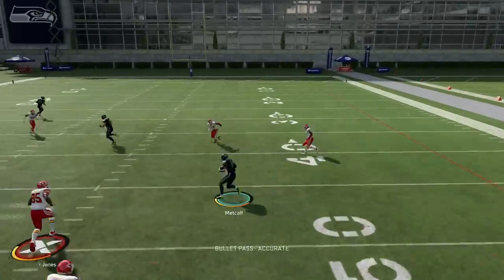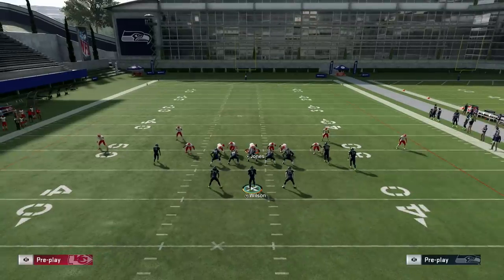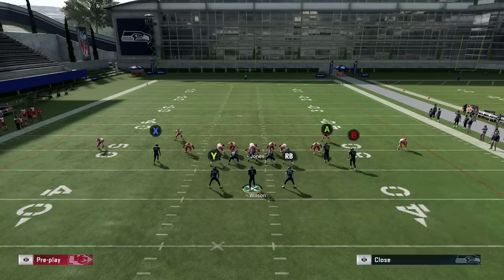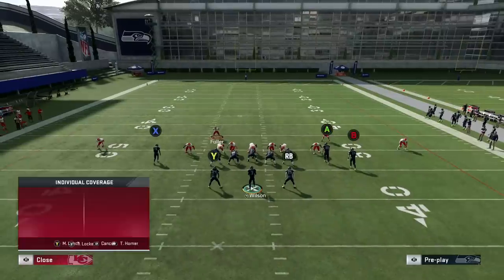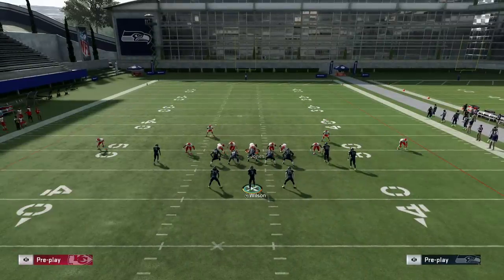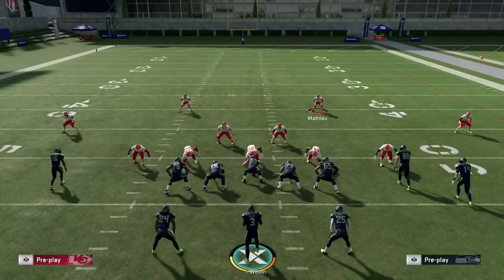Another way to attack an all-out blitz: put all receivers on streaks — X, A, RB, Y — and put B on an out route. Identify which side the user is on. If the user's going to follow the X route because he's scared of getting burned on a streak, throw opposite. All out blitz, identify the user — if he's on the right throw left, if he's on the left throw right. But the strong H wing stretch is still the best run play against cover four, because the run fits go inside and they can't stop outside runs.